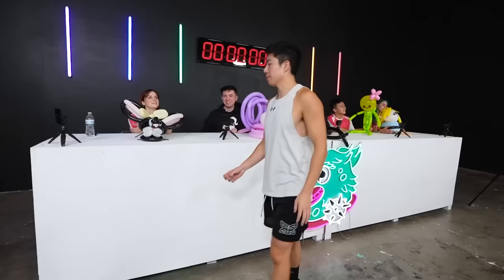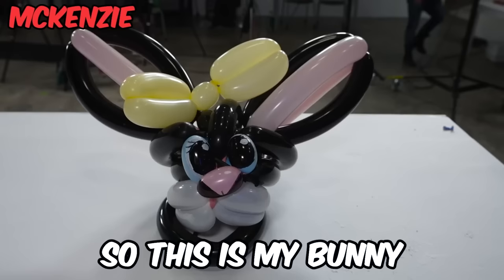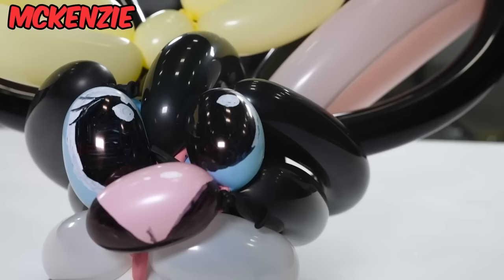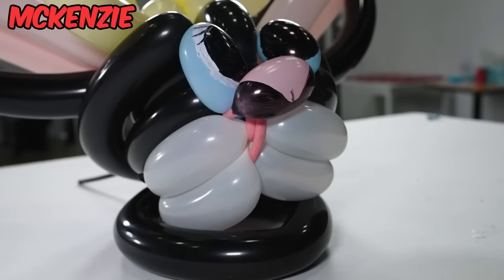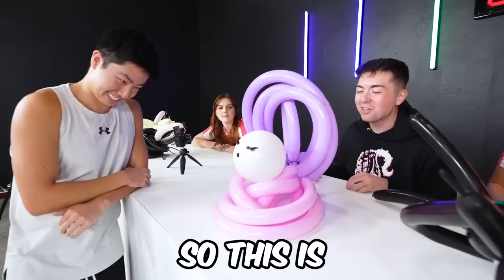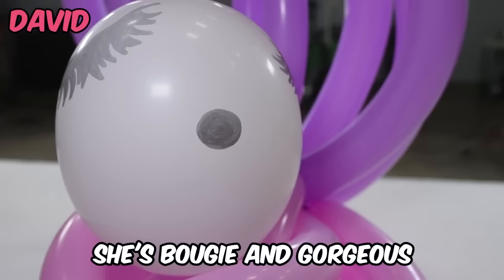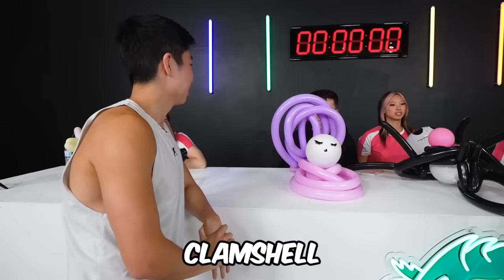Time's up. Mackenzie, let's start with you. So this is my bunny, and she has a little yellow bow. Very cute. The face is a little bit lopsided, but I like that you got the face down. I like the eyes. So this is Daphne the clam — she's bougie and gorgeous, and she has the most luscious eyelashes, and she's a Pisces, just chilling in her clamshell.